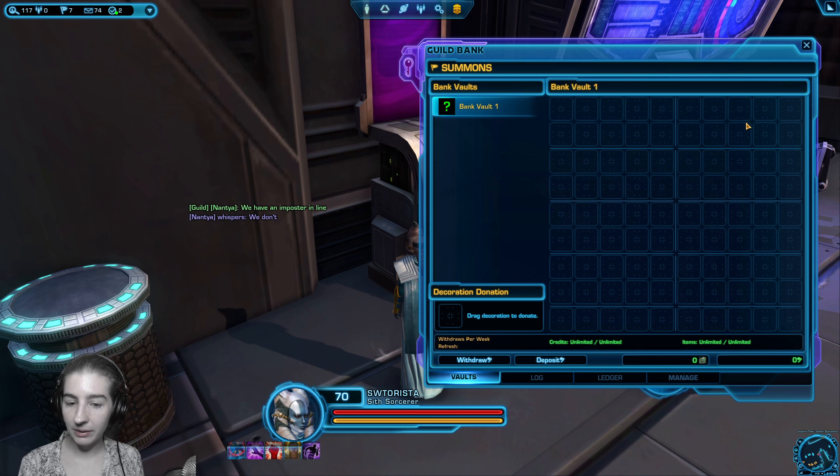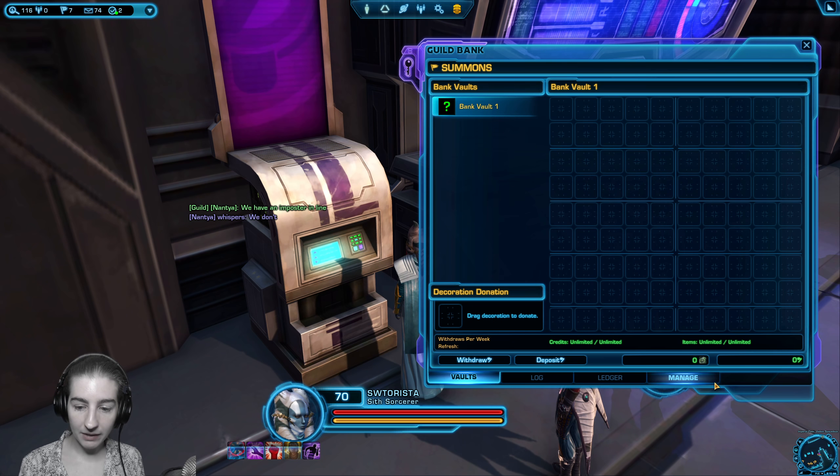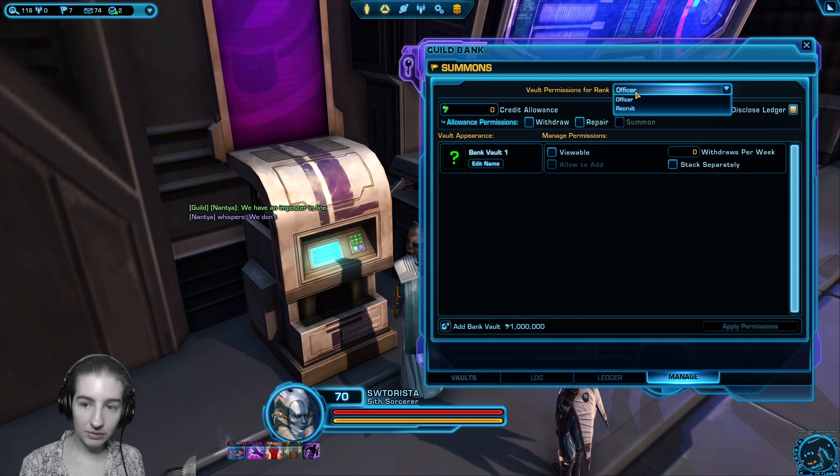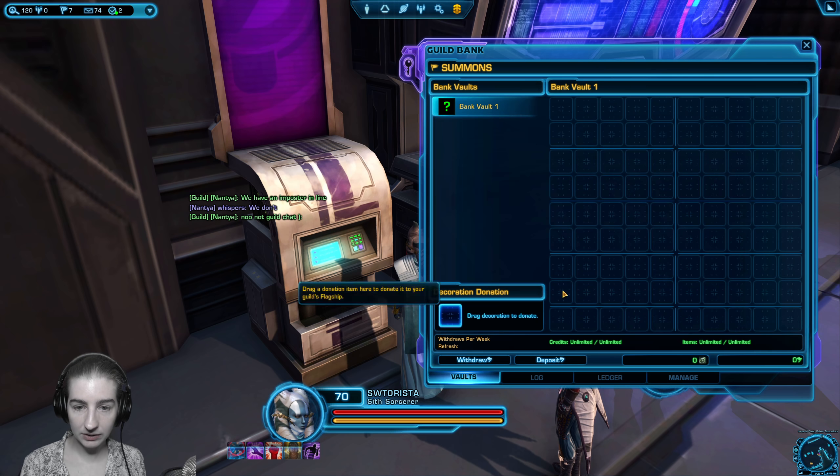Right now by default our members don't have access to the guild bank. As the guild leader I'm going to go into the purple guild bank by right-clicking it and go to manage. I'm going to start with maybe the recruit rank. Right now it says they can't withdraw credits, can't summon people, and can't access the individual bank vaults. We can start with bank vault number one — that's what you get by default, all these slots here — and you can put in credits or take out credits.